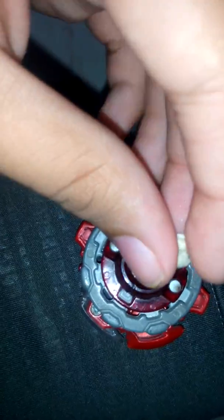One thing about this Unite Dash — I can remove it and change it to normal mode. I have the tip right here for Storm Spriggan. I'll put that piece right there. So that is Storm Spriggan, disc is Knuckle and the driver is Unite.